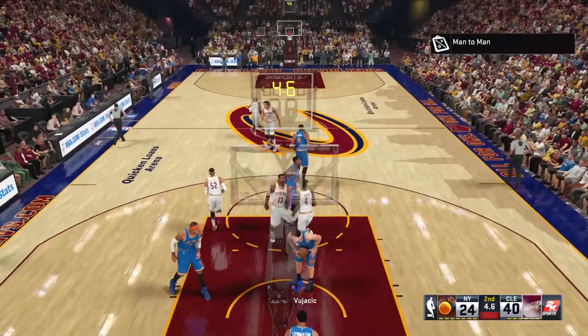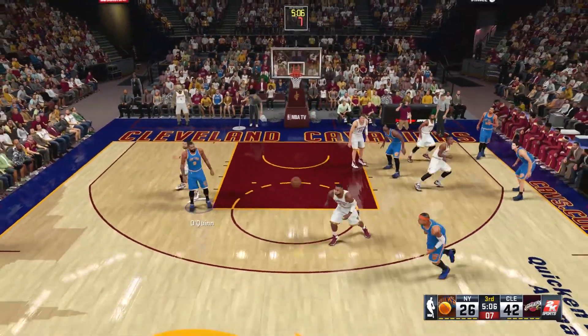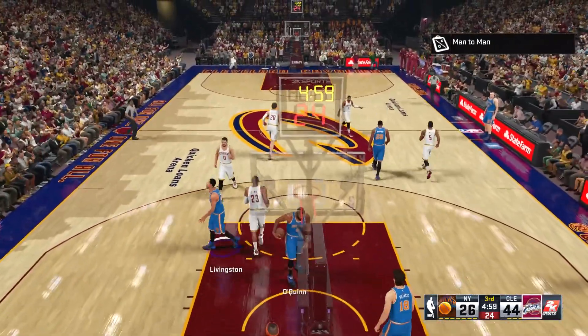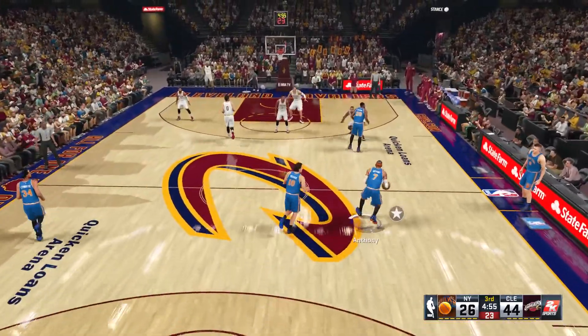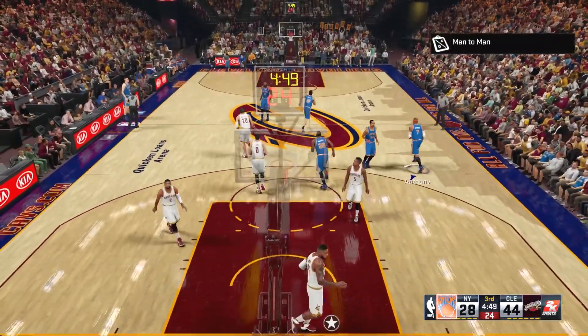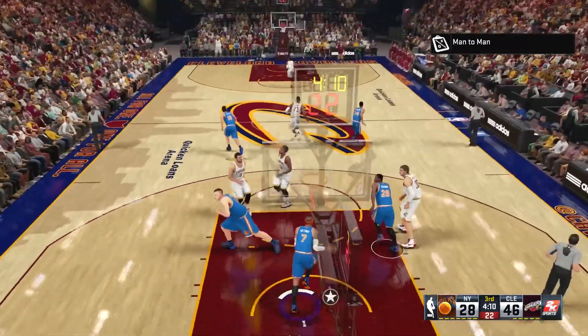He made that layup — I can't do anything about that, and now I'm turning the ball over. I'm playing the best I can; this is my first game. And LeBron's just gonna slam it — no chase-down block. I guess Carmelo doesn't have that signature skill or badge that blocks the shot. I'm going to the rim — LeBron's relaxing on defense, I gotta take it all the way.